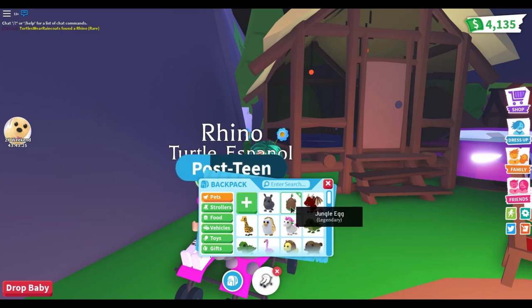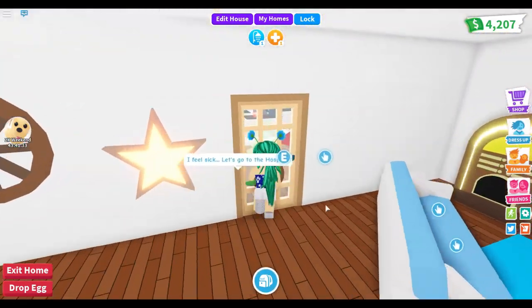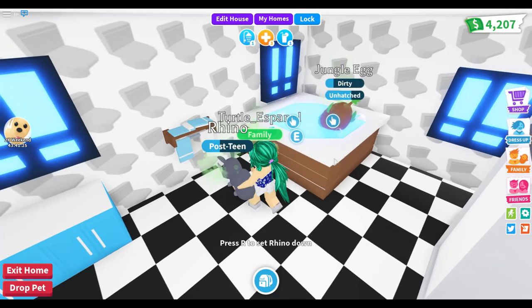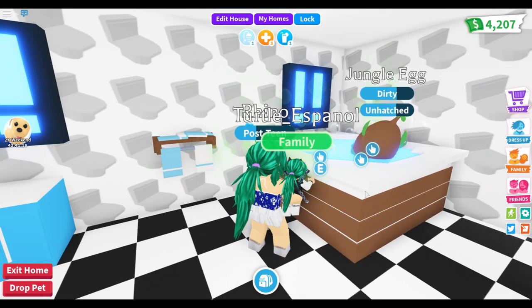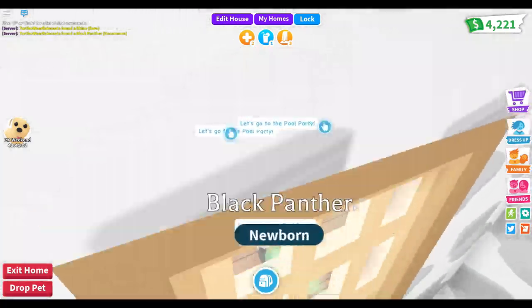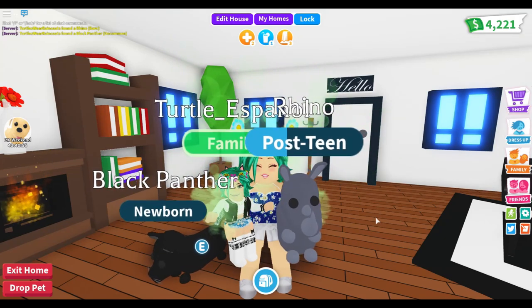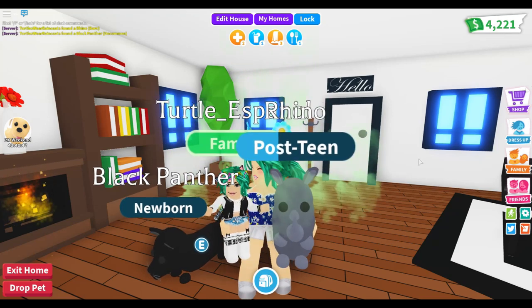Luckily with the times-two event, I'm ready to hatch the second egg already — this is going to be super quick. Let's swap out the old pets and get ready. Please be the parrot — no more rhinos. I have eight rhinos now, guys! Not another one please... what is that? A black panther. I didn't really want a black panther either — I've gotten way too many black panthers and rhinos. Obviously no parrot today.